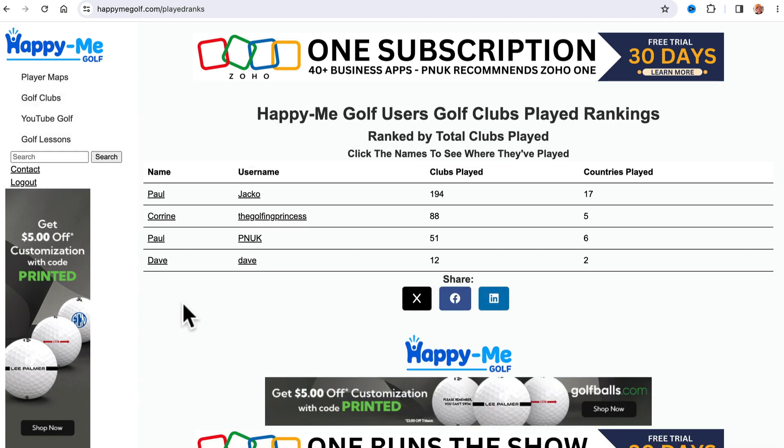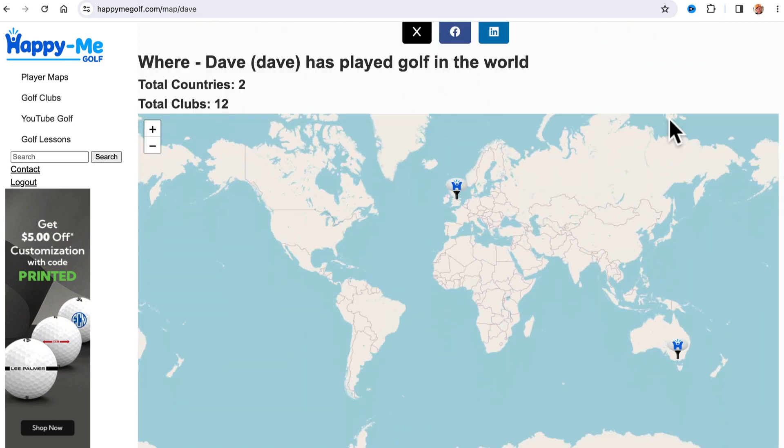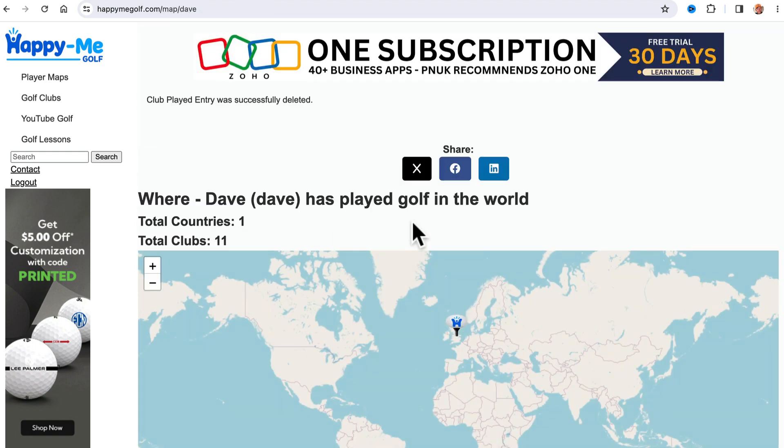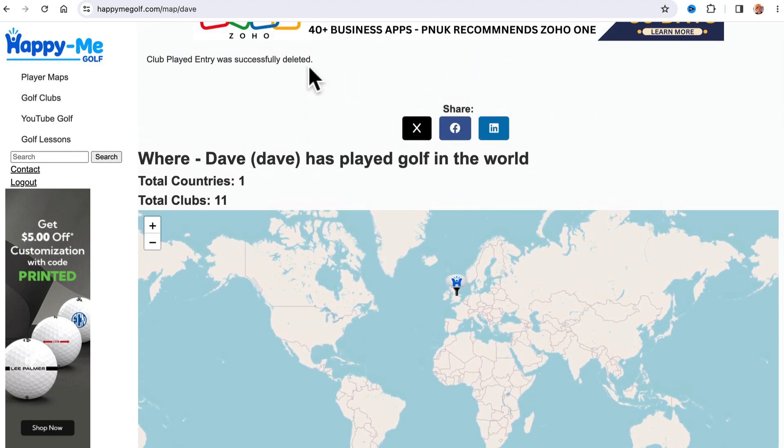Now when you go back to the maps, your map has shown, and one of those courses was in Australia. If you accidentally get the wrong one, just go underneath your map and click edit, and then you can delete — and that one in Australia is gone now. So it's easy to fix.